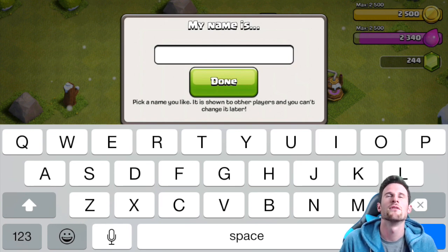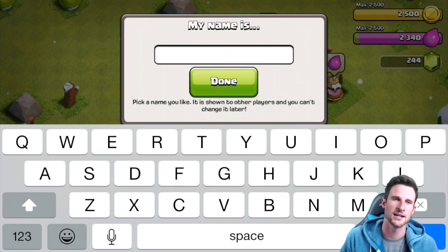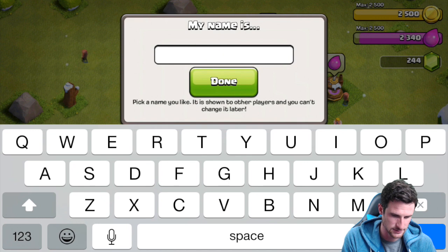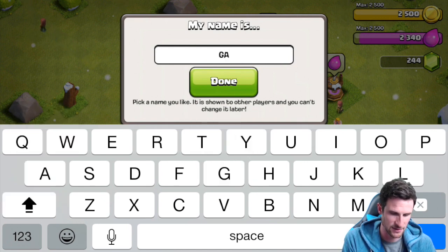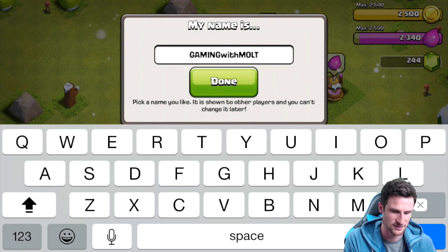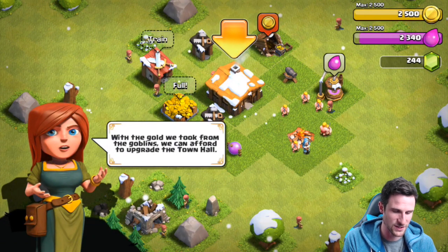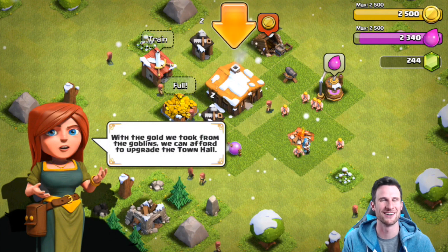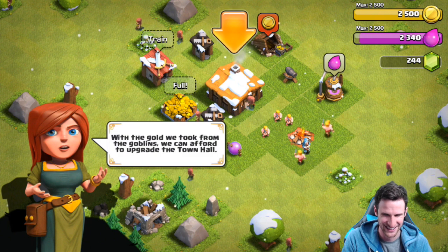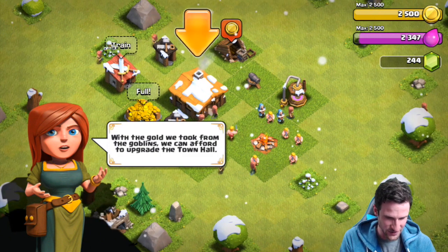Let's see — we have 'Molt,' we have 'Molt COC.' Let's do 'Gaming with Molt' — can we do that? I might have two Gaming with Molt accounts now. With the gold we took from the goblins, we can afford to upgrade.